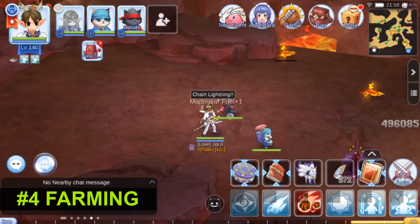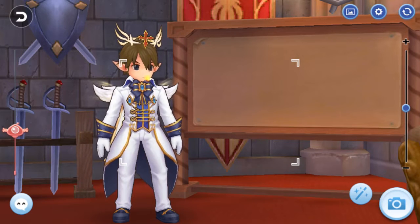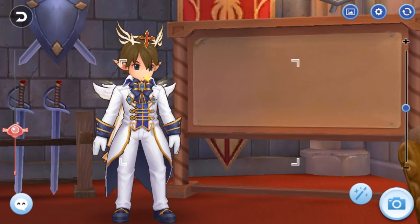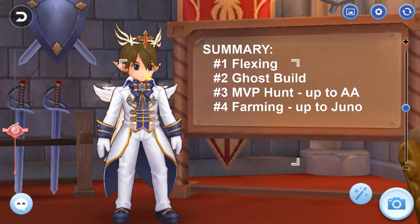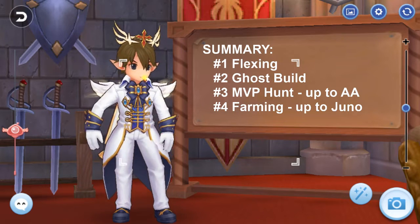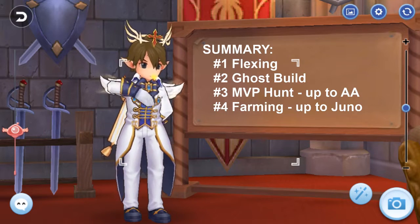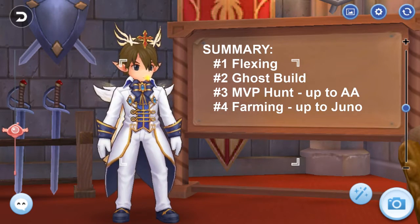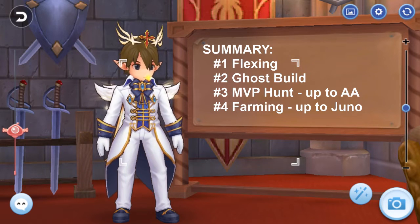And that's it! Just a quick recap: the Oath Book Page can be used in the following scenarios — flexing, Ghost build, MVP hunting up to Archangeling, and farming up to Juno maps. If you know any other use cases or scenarios for this item that are not included in this list, let us know in the comments below. Thank you for watching!